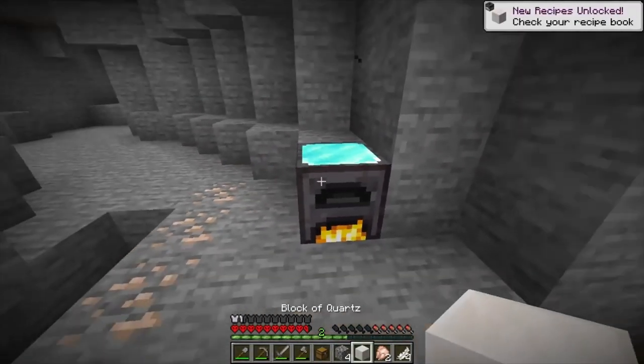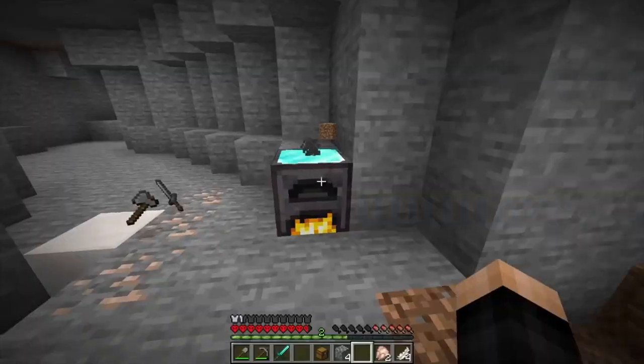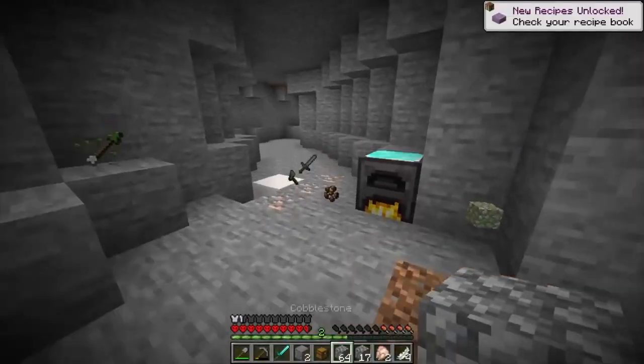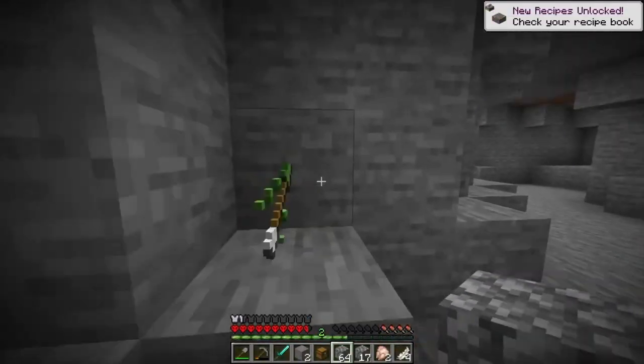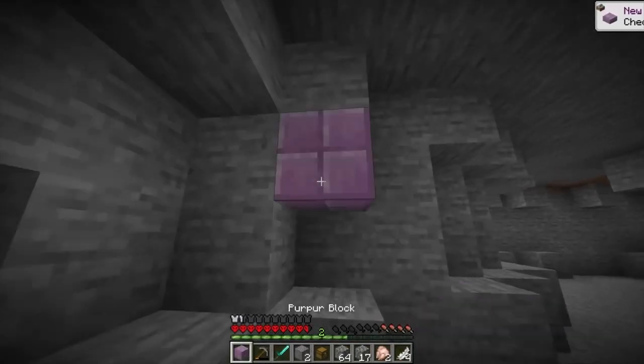Wait, what did we get? A block of quartz? Was that a diamond sword? Oh my gosh, we're getting so much good stuff right now. We got dirt right away — okay. I think it's done and we got a bunch of junk, but we did get a poison arrow which could be useful, and also some purple blocks.